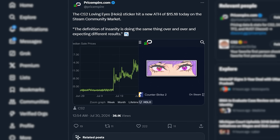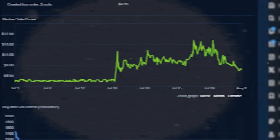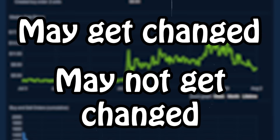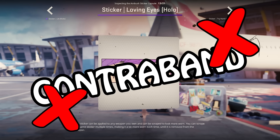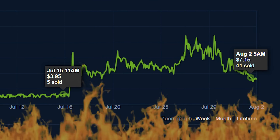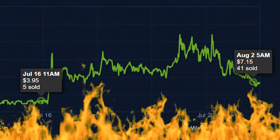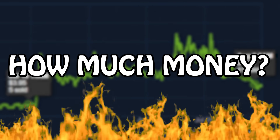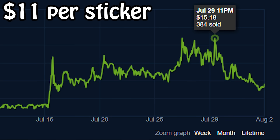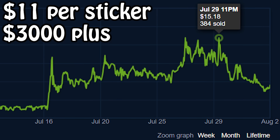What is 100% clear is that while all this drama was unfolding, Counter-Strike players have been losing lots and lots of money on this sticker. There are two options: the sticker may get changed by Valve, or it might not. But what is 100% certain is that this thing is not going contraband. It started at $4 and it will end up back at $4. Everyone who bought it at inflated prices is going to lose money. The people buying at $15 are going to lose at least $11 per sticker — and going off 384 sales, that's probably over $3,000 lost in a single hour.